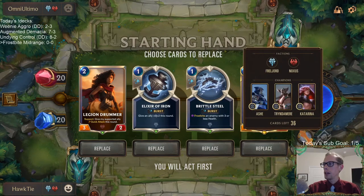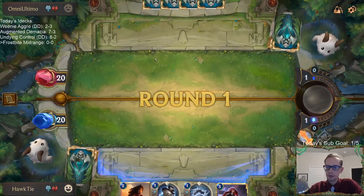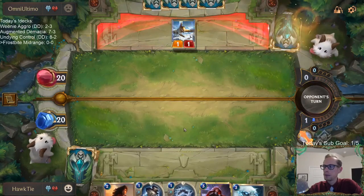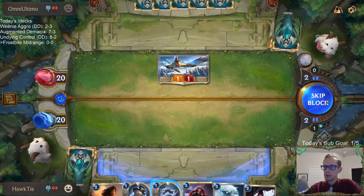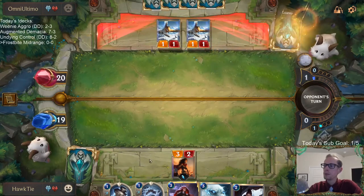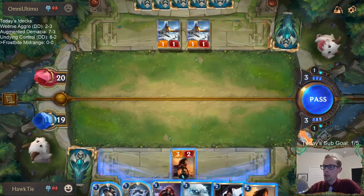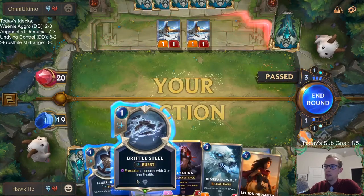We got Legion Drummer and Katarina — looks like we're playing a mirror match. How do we always get paired against mirror matches? Well, we'll keep it. I think these tricks should be pretty good in the mirror.